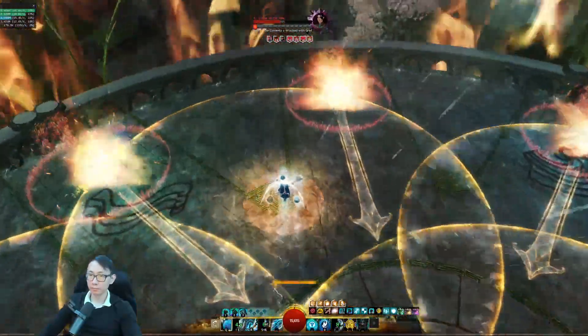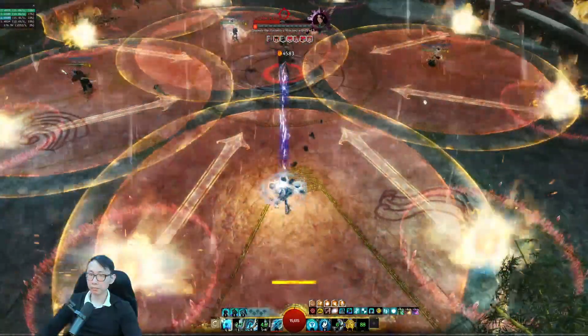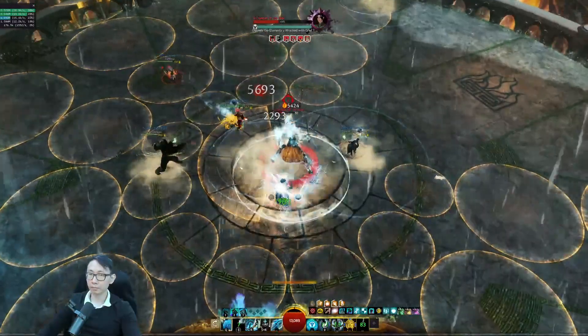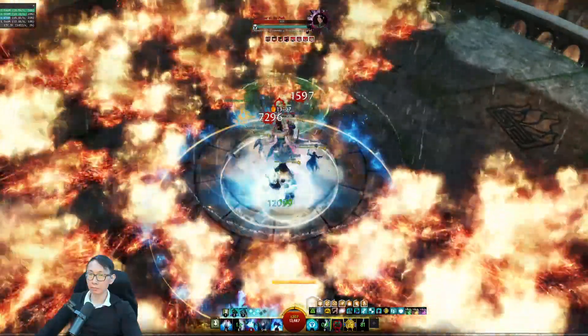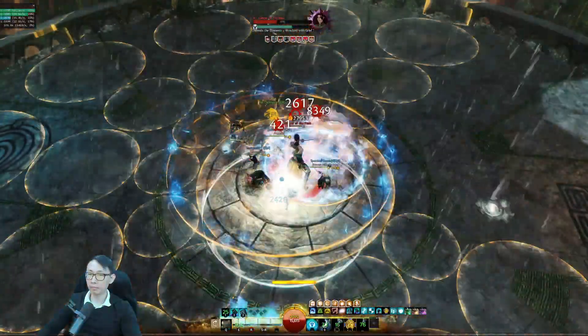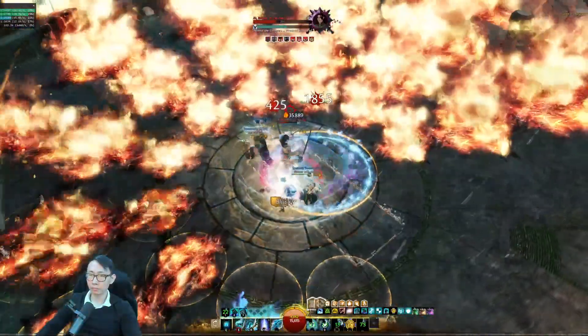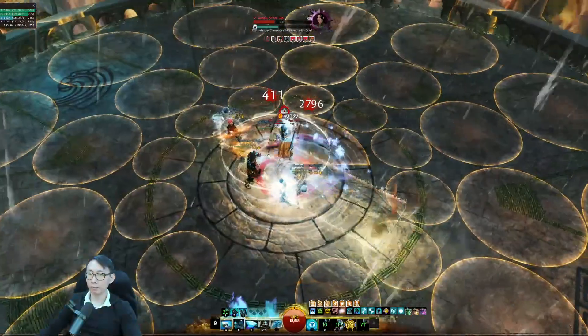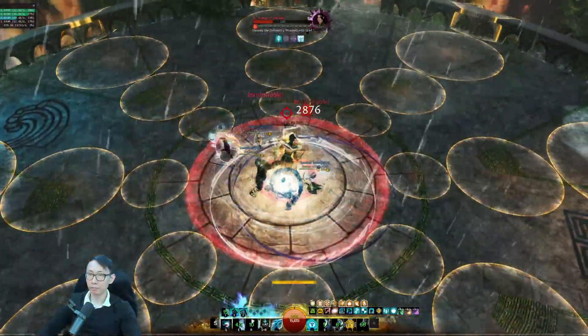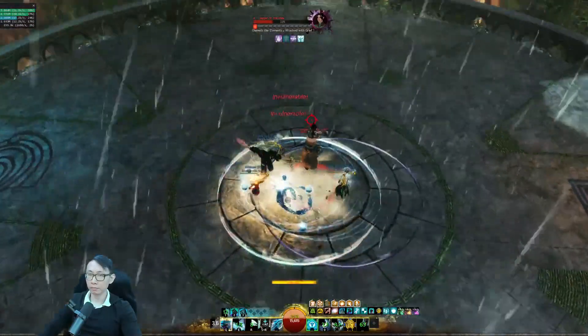Split up again and go over here. Every time she goes to the middle, you always want to split up and then go back to the center. This is where you want to slow CC until she summons those red circles, then you CC fast. If you don't do that, she's going to drop meteors and things you don't want. So slow CC until you see the red circle, that's when you fast CC, then just DPS until she phases again.